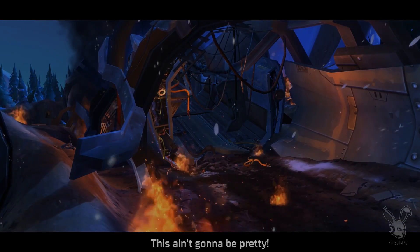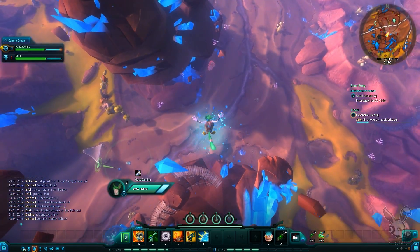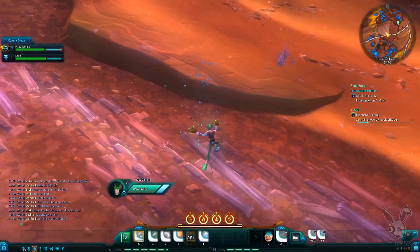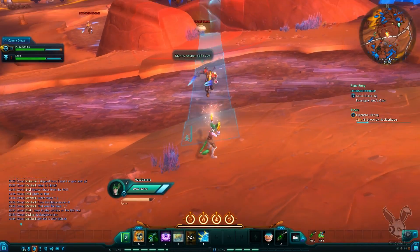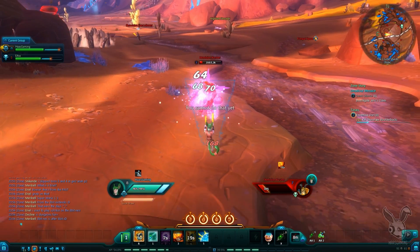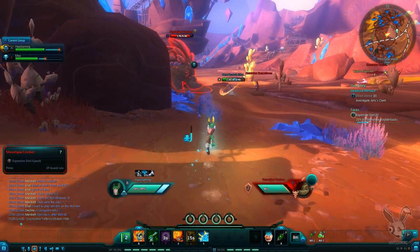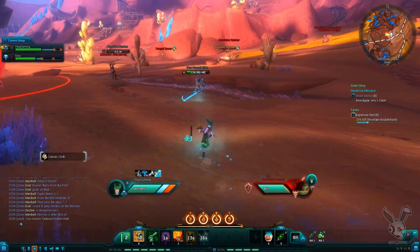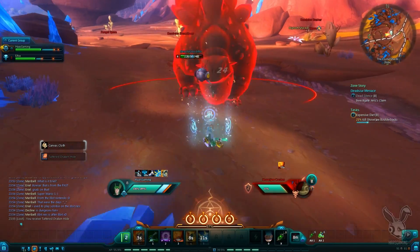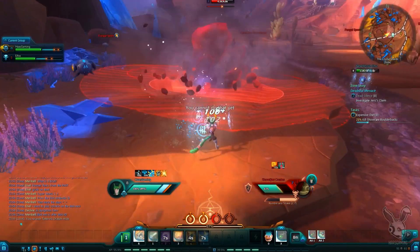Let's begin with the good things about these early leveling zones. Wildstar has some absolutely stunning environmental design — the zones are really well crafted and look beautiful. Wildstar is of course highly stylized, but it is a really beautiful game due to the amazing animations, creature design, and great looking environments. Simply running around and looking at the different monsters and sections of the map has been one of the most enjoyable parts of the early leveling experience so far. And again in many of these sections you'll keep seeing that huge amount of personality that has been put into Wildstar.